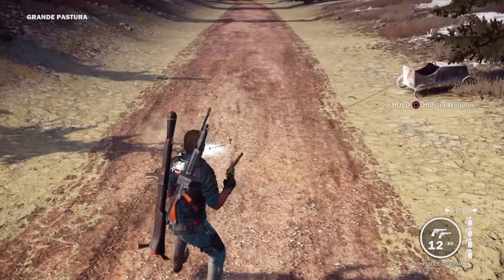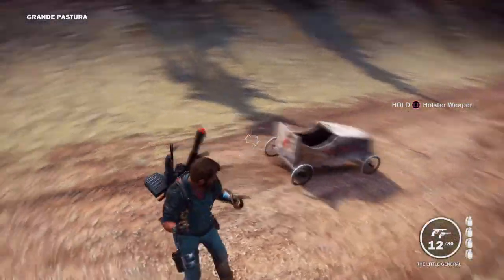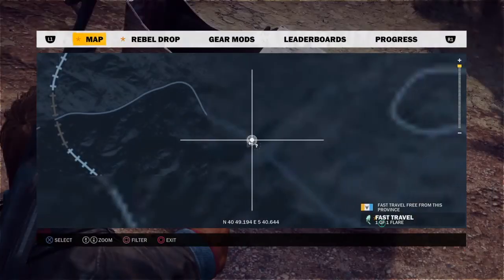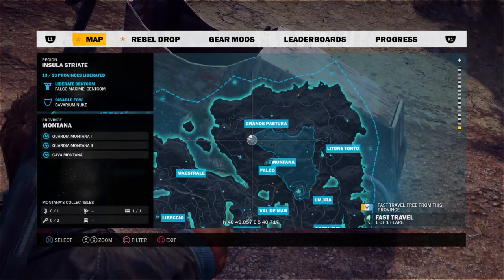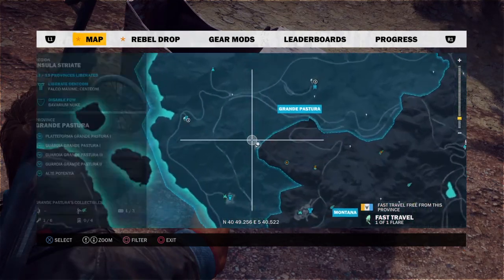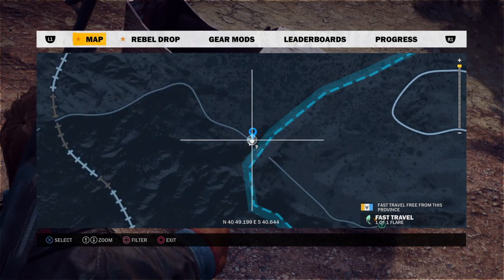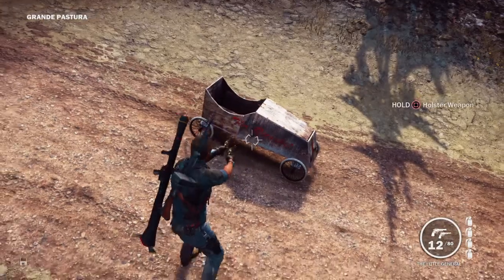And this — it is this thing, the little rocket. Well, it's called the Rocket as you can see on the side, but it's located just on the border of Montana and Grande Pasteur — I've got no idea how to pronounce that — but right there. It's disappeared automatically.